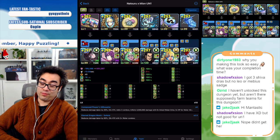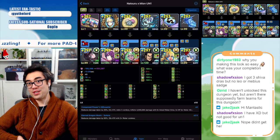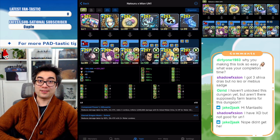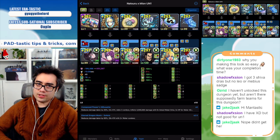UN1 is a primarily fire-heavy dungeon, at least towards the end, which means water-based teams have twice as much of an advantage compared to other colors, which can make you have a bit of an easier time.